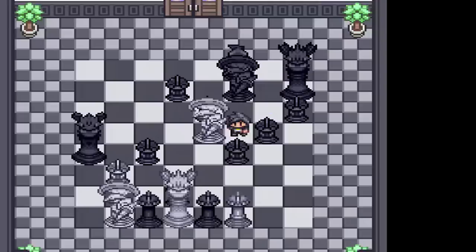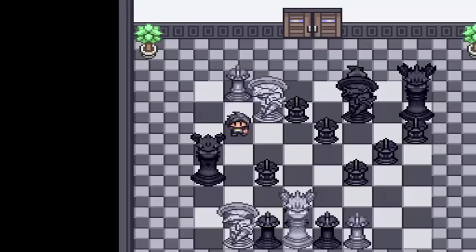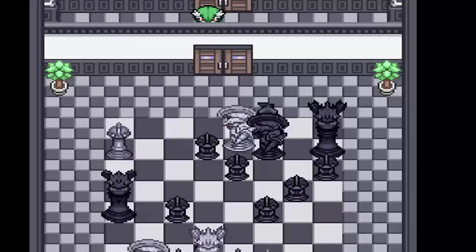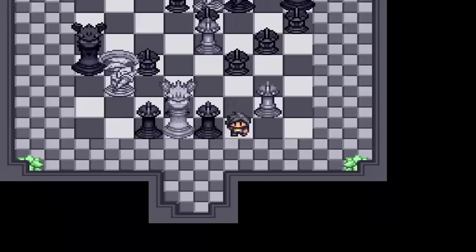You want to take this knight here and push him. I need to get him out of the way — maybe I'll push this guy first. Put this guy up here, let him do a bishop, get him out of your way. You want to take this guy, push him up here. Move this guy, push him up here, down to here. You want to take this knight and push him right here. You want to get this guy right there. You want to get this guy right there.